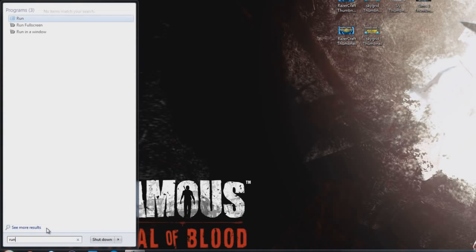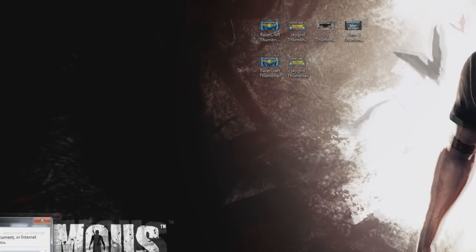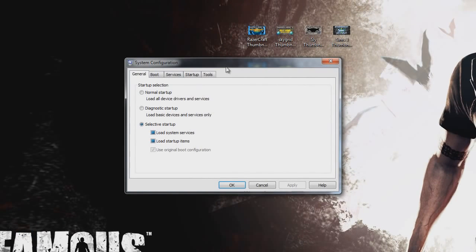What we do is start by typing 'run' into the search — we're going to open Run right here. Then we type in 'msconfig' — you should be able to see that there. Hit OK, and this will open the System Configuration window.